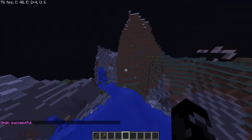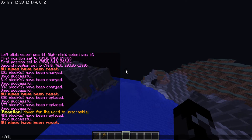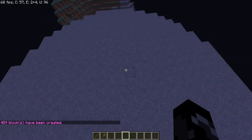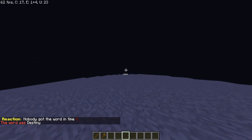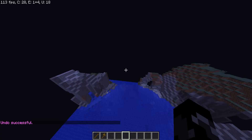You can do slash fill stone 12 and it will basically make a flat area for you and your players. It basically makes it easier to fill an area, and you can do slash undo afterwards.